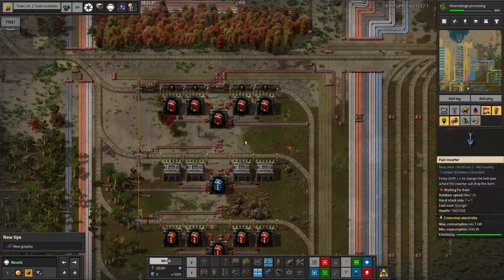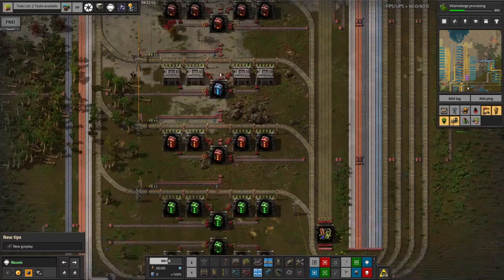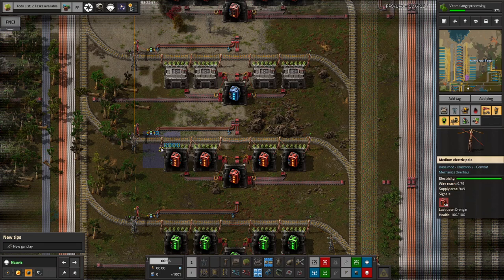He's now got stations shipping all of these modules out. We're shipping out Productivity 1 because that's needed for one of the science packs - those are being taken down to the bus to be shipped up in the rocket to space. And then he's got stations down here for Efficiency 1 as well as the Tier 3 modules of Efficiency, Productivity and Speed. We've got 58 Productivity modules plus another 94, so that's almost 150. That's a start.